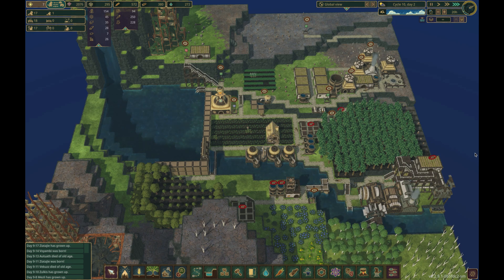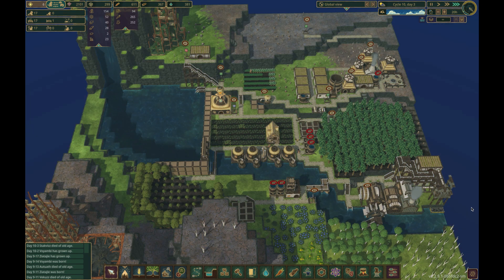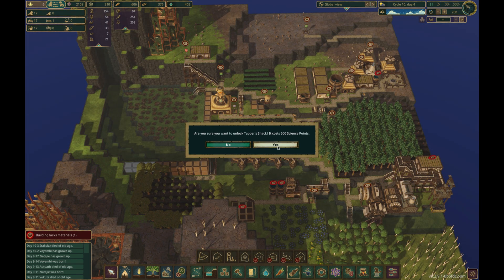The observatory uses power and a larger workforce to generate science faster than the inventor huts. Before we can build this, we need to harvest pine resin with a tapper shack.